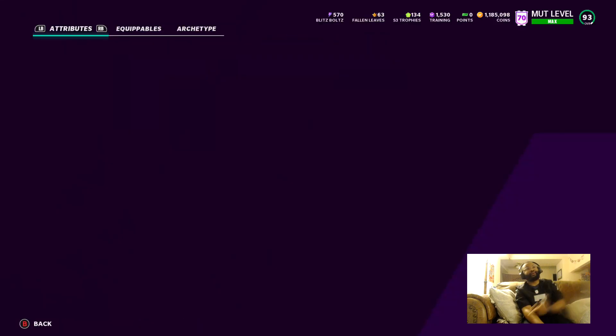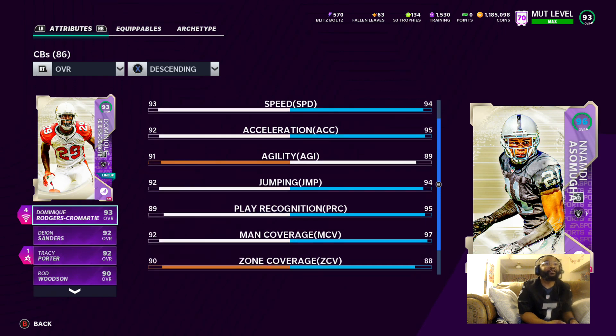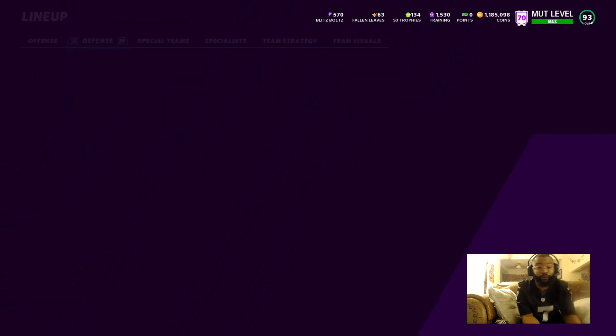In the slot I got Nnamdi Asomugha — he's six foot three, only at 94 speed. I know, 'only' 94 — but it's all good. 95 acceleration, very great at man lockup, man 97, 95 press. Great guy. I got Acrobat on him as well.